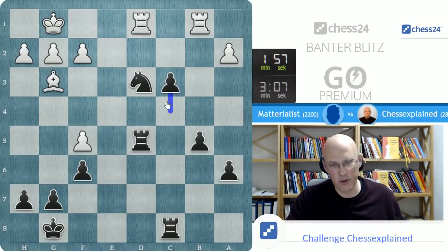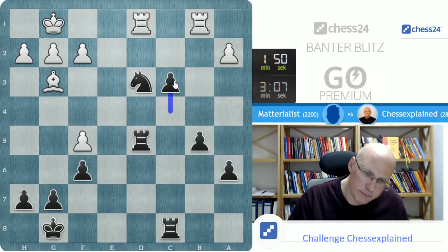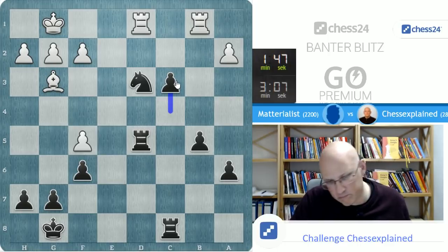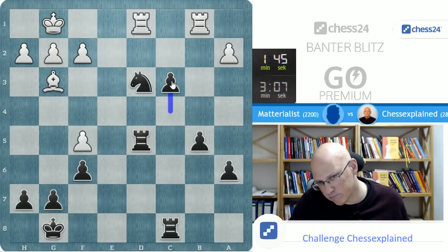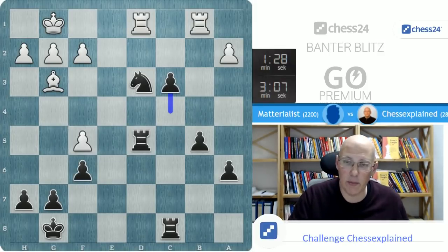C3 is the Ponciani move and it's also the move after which white resigns — or not. It looks pretty pointless. So I got the right guess there. Thanks for the game, Materialist.